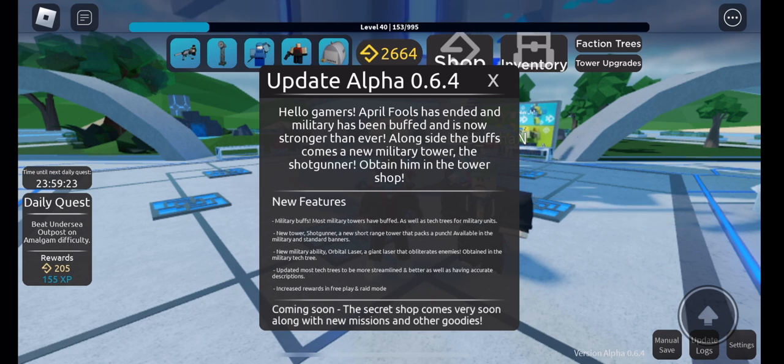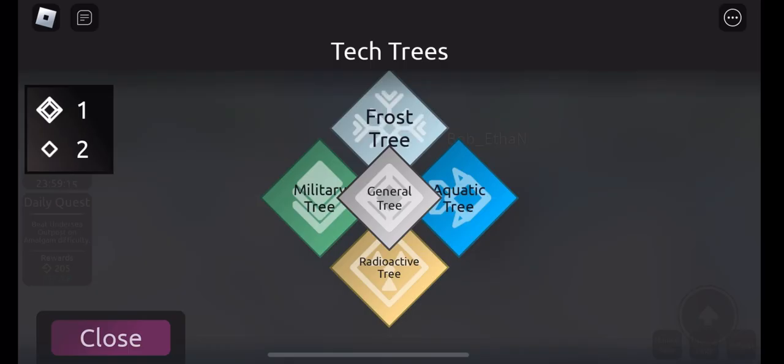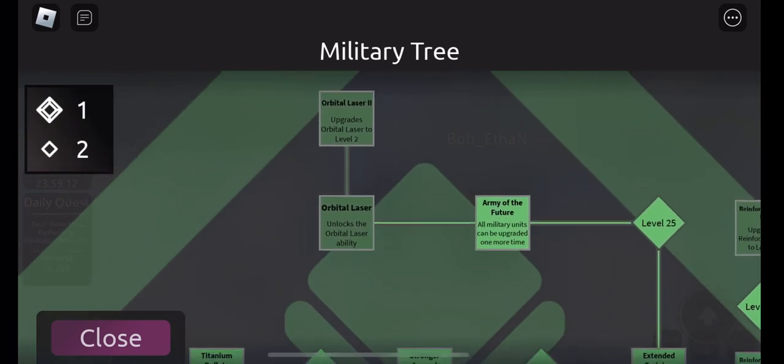New military ability — I'm just gonna not say anything because I want this to be a surprise. Max, there's a new military ability and he already found it. Orbital laser!